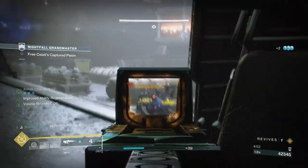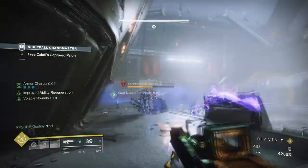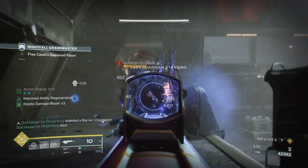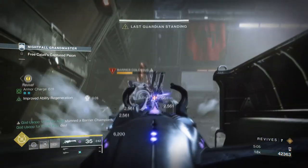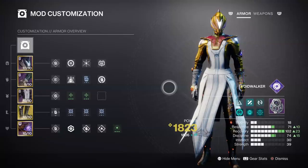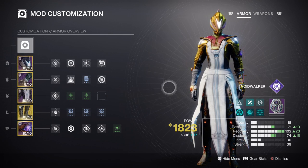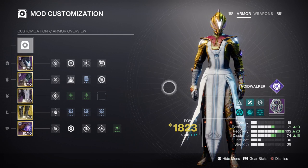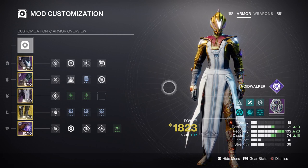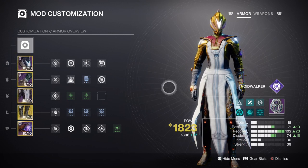If done correctly, you should be able to get your rift back with a damage buff and repeat the process as many times as you like. For the mods and stats section, we can keep things pretty light — you only need Recovery at Tier 10 and Discipline at Tier 6 to 10. The main stat to focus on is Recovery speed, as this combined with Secant Filaments and Child of Old Gods' effect is what will sustain the build. If you can't reach Tier 10 Recovery, don't worry — Tier 7 to 8 is also fine, as long as you make use of the Child of Old Gods effect, which grants you Rift energy back on kills.